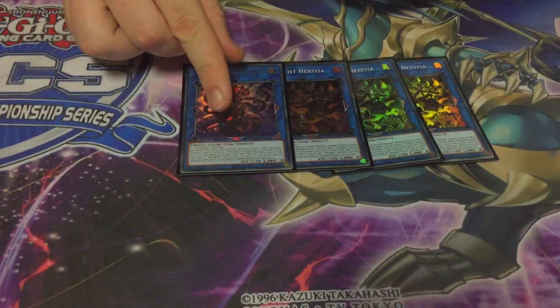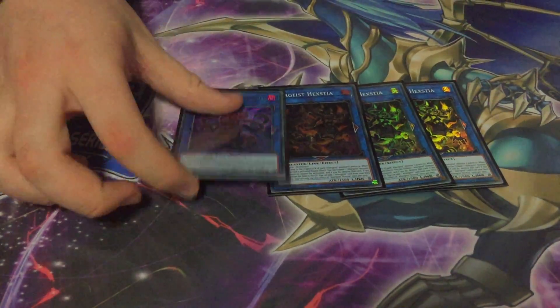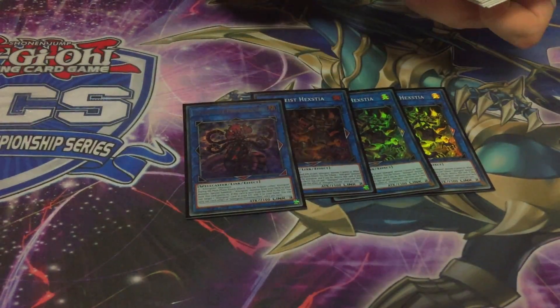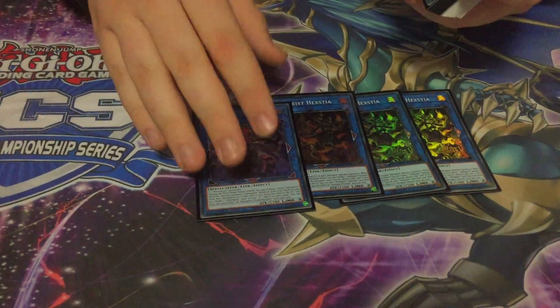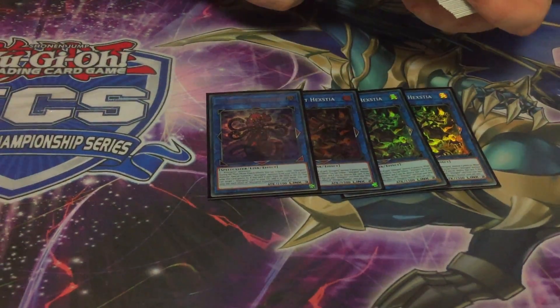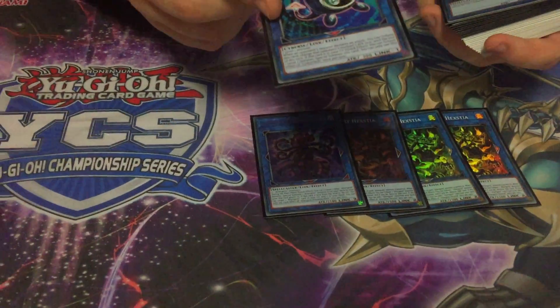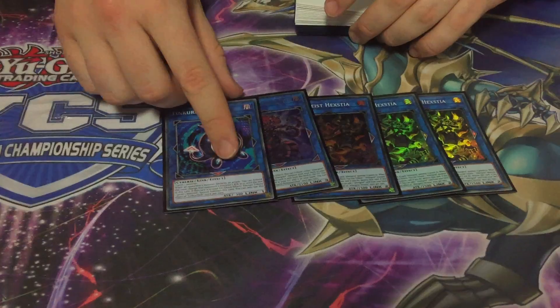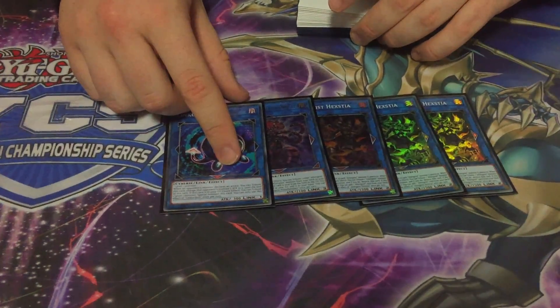3 Hexia and 3 Flextia, plus a Prime Banshee. The Banshee is just a way to out towers — it adds a towers effect in a way. MST but twice.